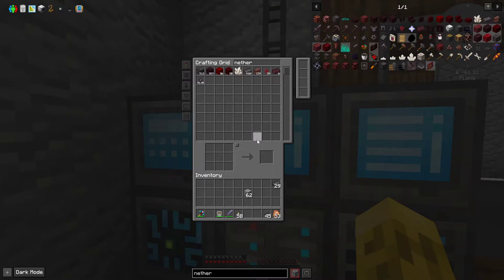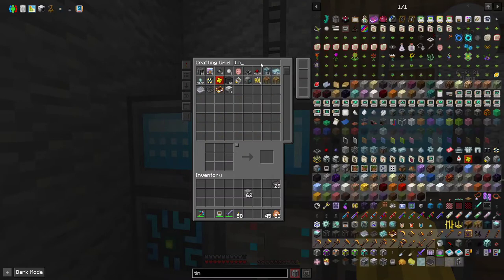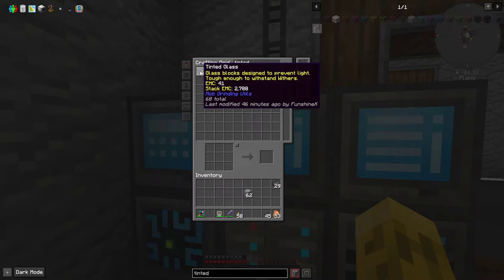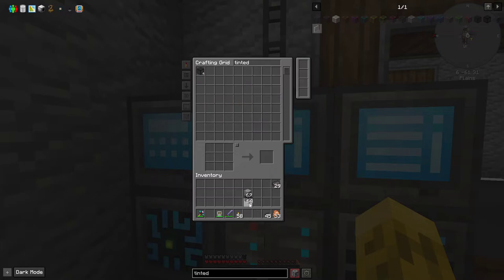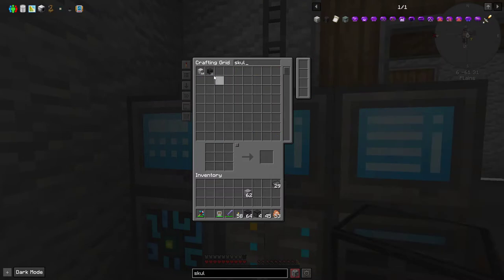I made it so much harder by killing him the vanilla method - that's dumb. If you look at tinted glass, it has a description that says 'prevents light but also tough enough to withstand withers' - so this is actually wither proof. We need some skulls and soul sand.